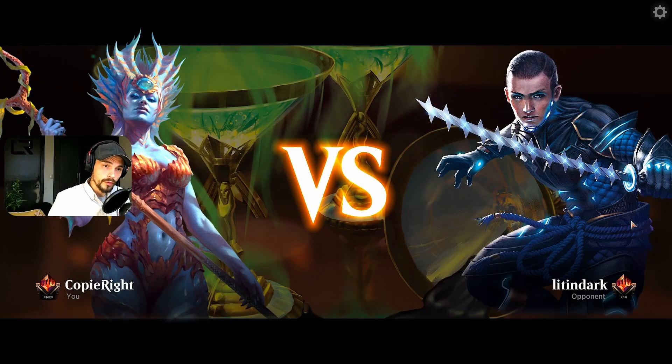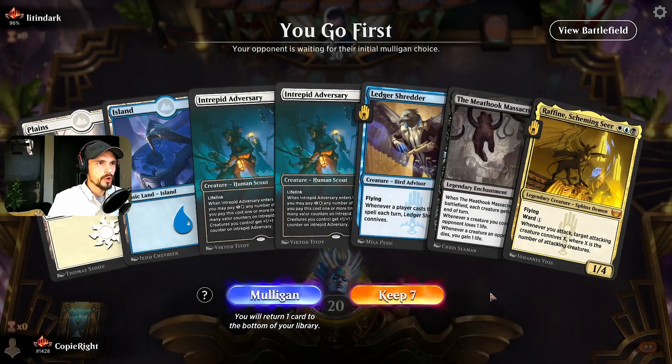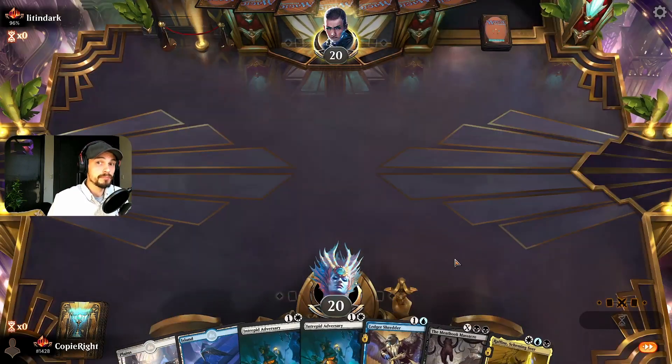We are ready for our first game against Litindark. We go first — we're missing black for mid hook definitely, but we have some life gain. Against Boros maybe that's something, and we have some big blockers, so this is okay.